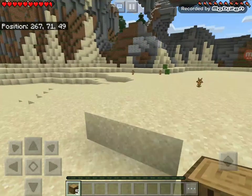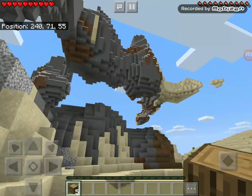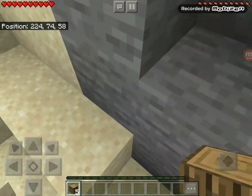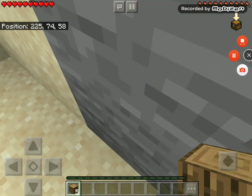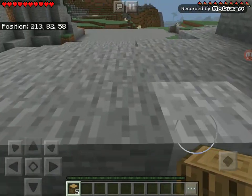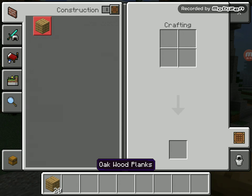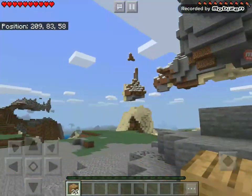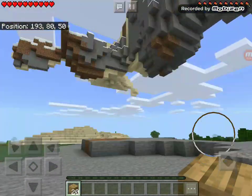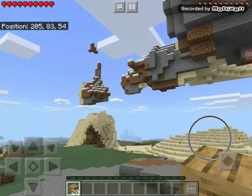Oh, ow. Yeah. No way. I slept on the cactus and I survived. Okay, I'm just going to go up this mountain. Oh wait, no. I need to do something very basic. Floating islands — this is beautiful. This is impossible in real life.